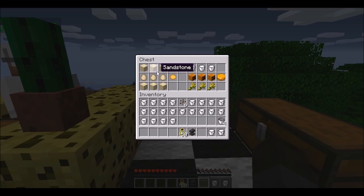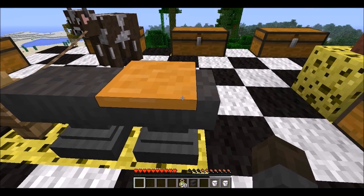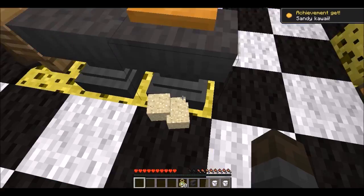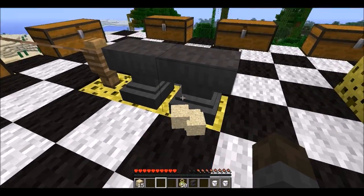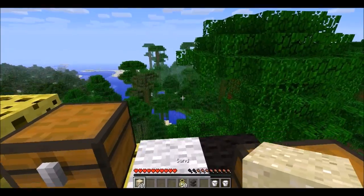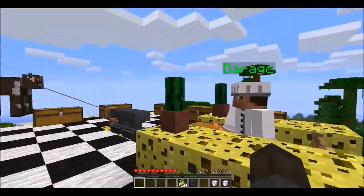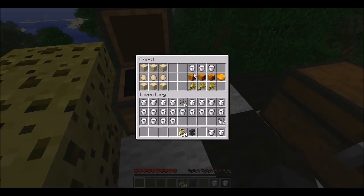Next here we have the sandy cake, crafted with six sandstone and three eggs. Here we are. I remember what this one does — every time you take a bite, sand comes out of your mouth. There we go. Sandy kawaii — what? That's a lot of sand. That's totally worth it if you're looking for a lot of sand. I think I just threw that in the lava down there.